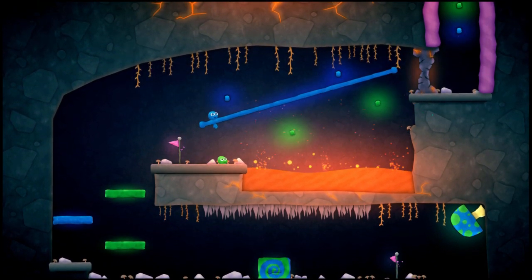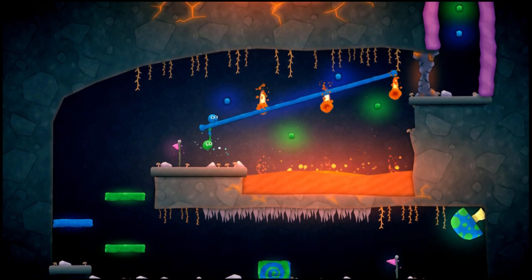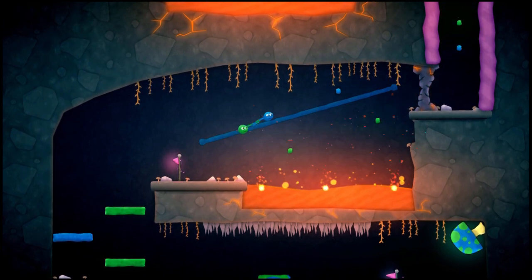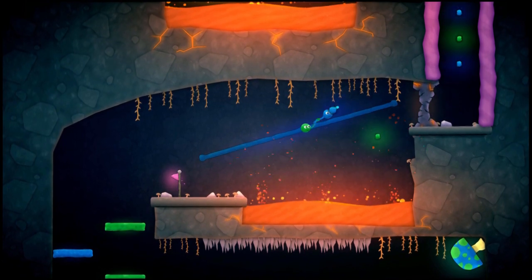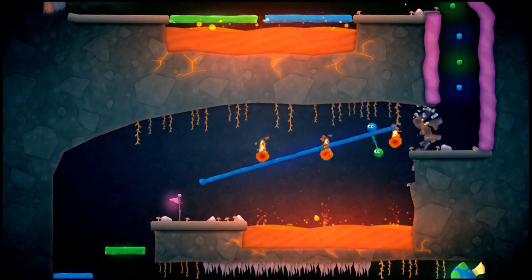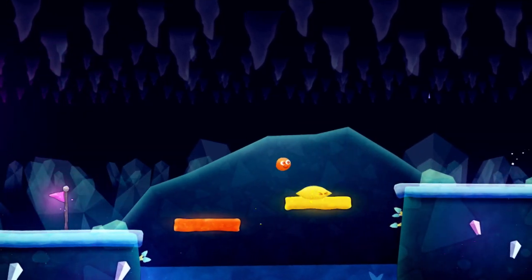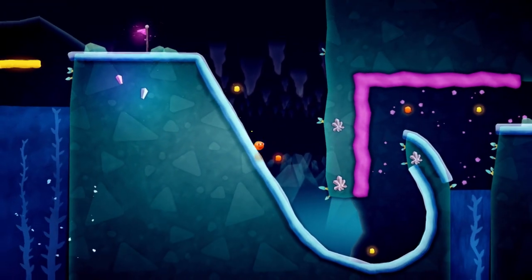You each control a ball of putty and you'll need to help each other get past obstacles and traps. You can swing across ceilings by holding each other's hands. One of you will need to flatten your ball into a mini trampoline so the other can reach higher spots, and another example is passing through color-specific parts of the level to activate gates so the other player can then pass. It's all relatively simple stuff but it's fun working it out together as a team.